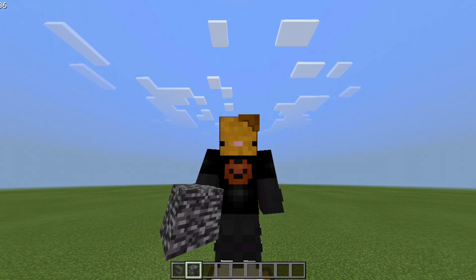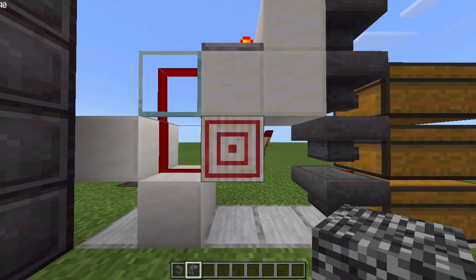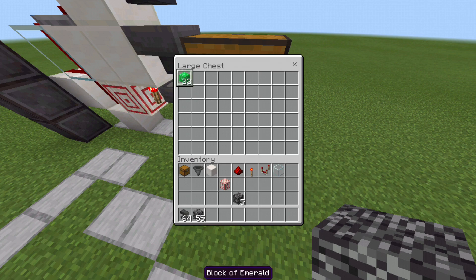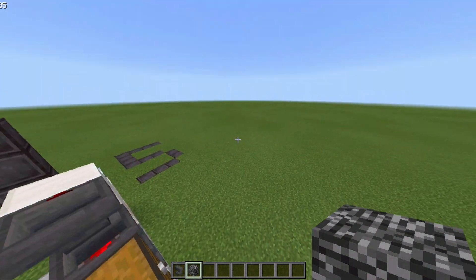Now if you go ahead and put the item in over here, as you can see it will start to power the target block, and the redstone torch will get unpowered causing the hopper to get unlocked, and all of the items will go into this chest. As you can see I got the exact amount back, and you can go ahead and extend this as long as you want.